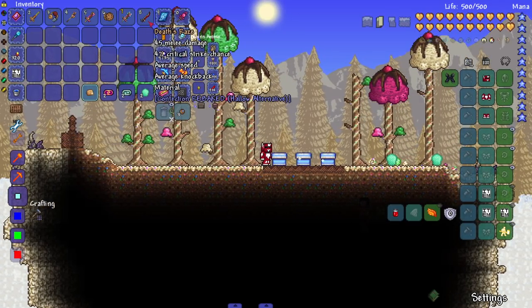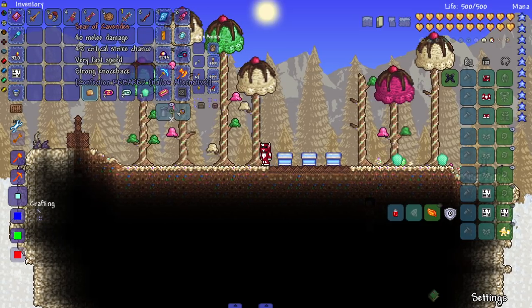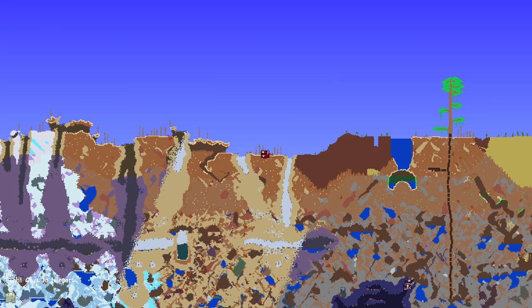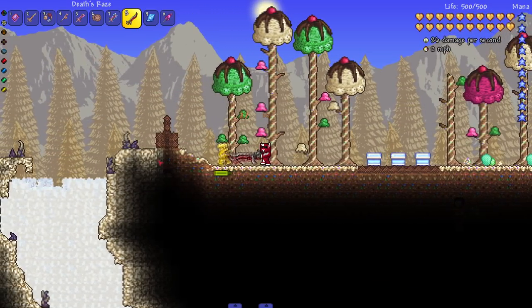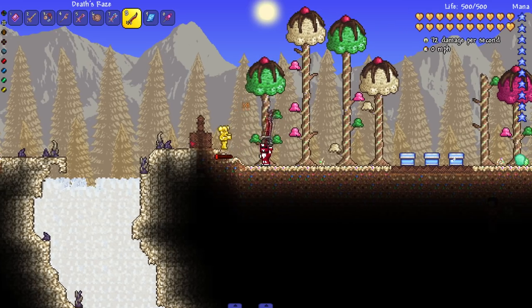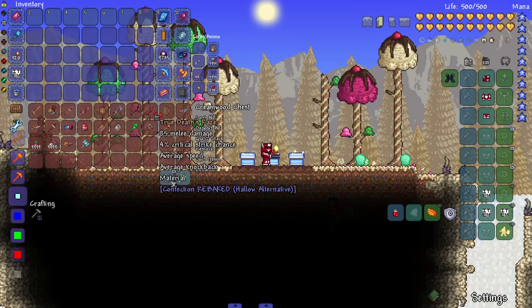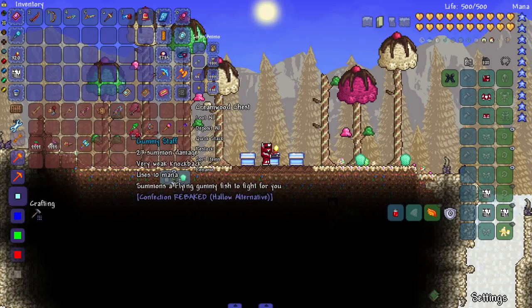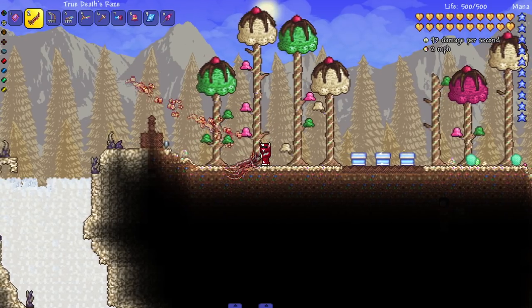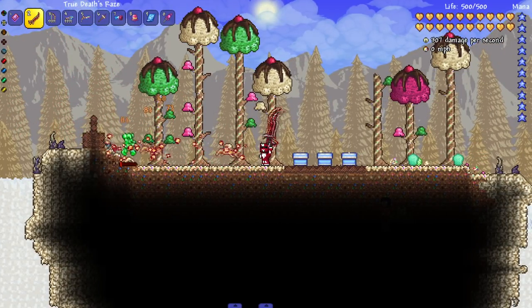We have the Deaths Rays. You're looking at all these candy and sugar themed weapons and then — Deaths Rays. I expect a lot from it. It does look really cool, like something out of Skyrim, but it doesn't do anything special. The True Deaths Rays, though, shoots a projectile that looks like it pierces — very very nice.